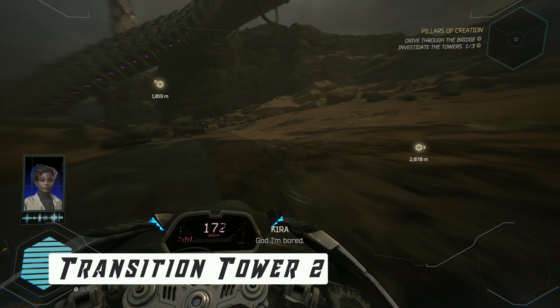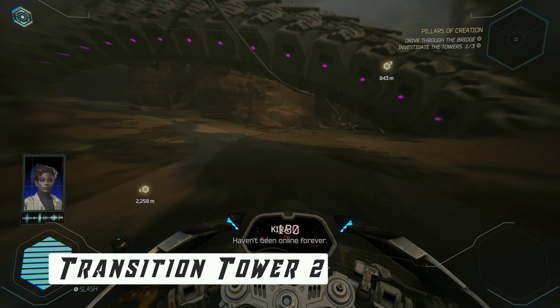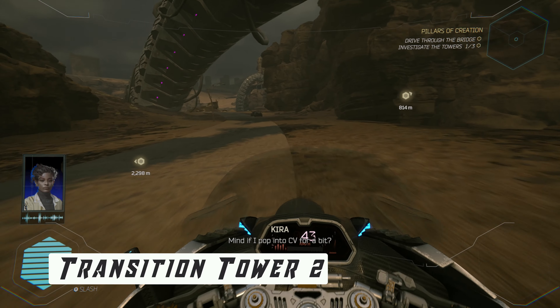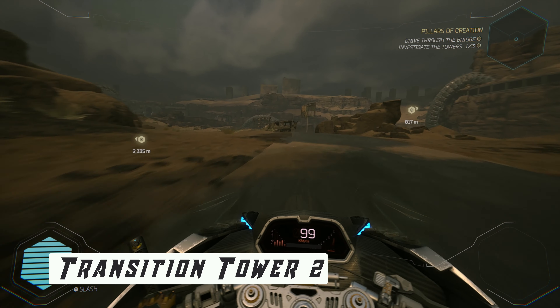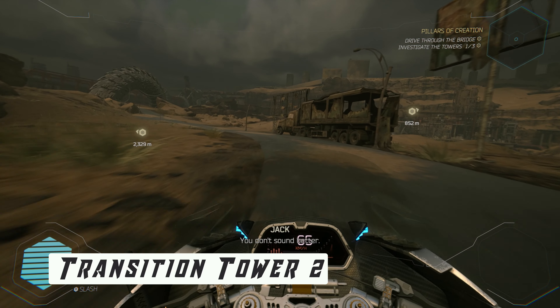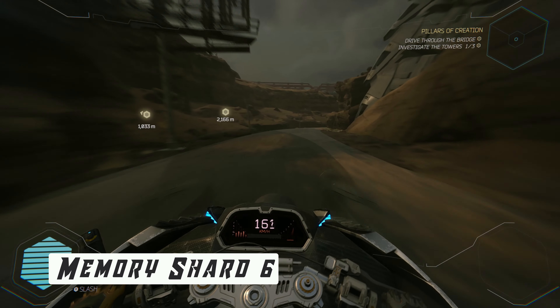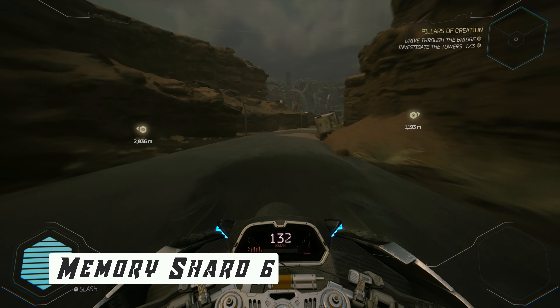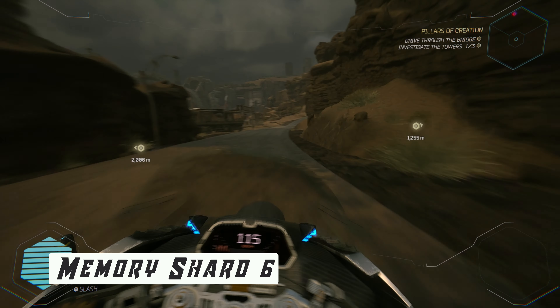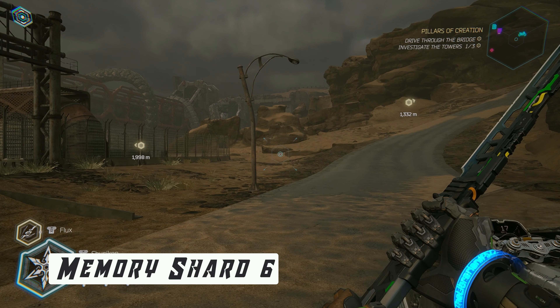Follow the road until Kira starts talking to you — that means you're on the right way. After following the road you will see a split: a way ahead and a way to the left. Go to the left and drive through the little canyon. It will lead you towards an abandoned building. Drop off here and look into the yard — you will spot the collectible there.